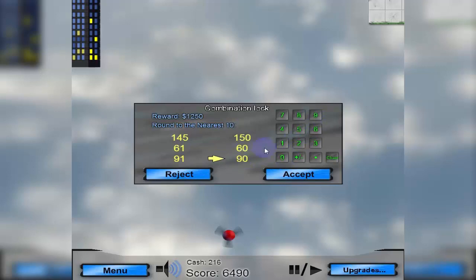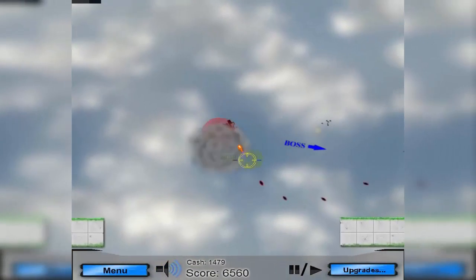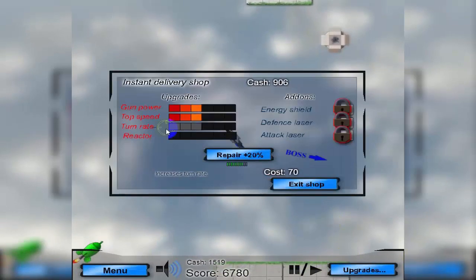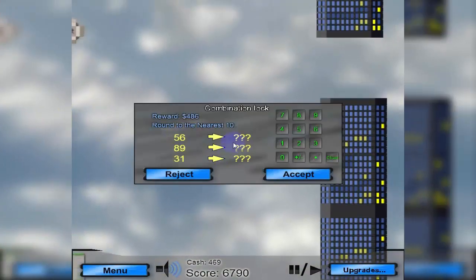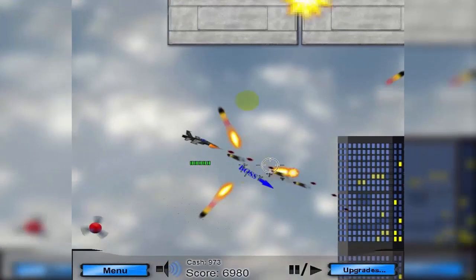Rounding to the nearest ten: 90. I'll go ahead and do another upgrade — buying turning rate will help a little bit. Here are a few more: this one rounds to 60, this one rounds to 90, this one rounds to 30. That should give me a little bit of extra money for when I attack the boss.